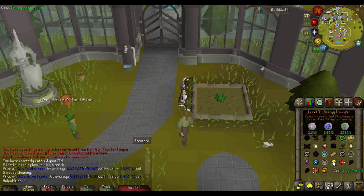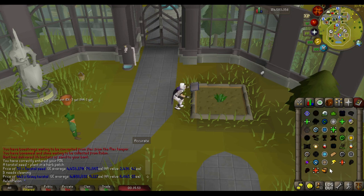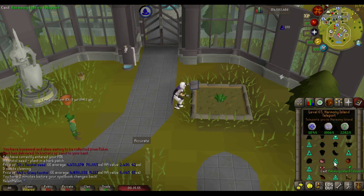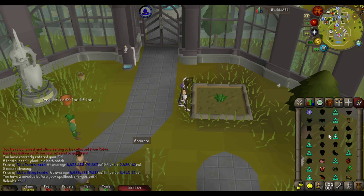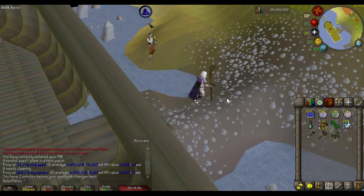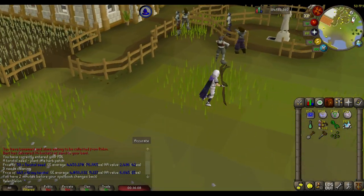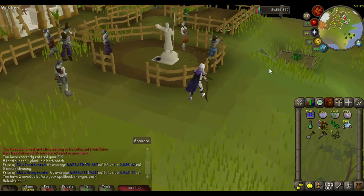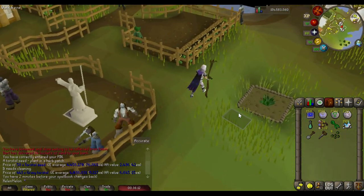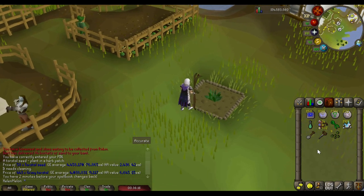The next patch is Harmony Island. To use the patch at Harmony Island you need to have completed the Elite Morytania Diary. There are some pretty heavy requirements for that, so you may not be able to access this patch — if not, just skip it, no big deal.